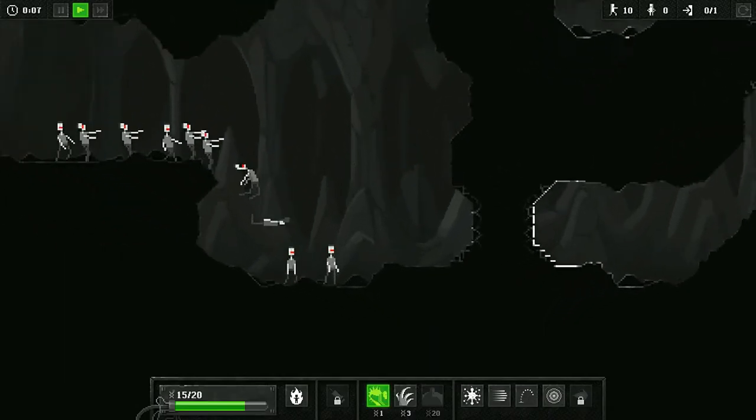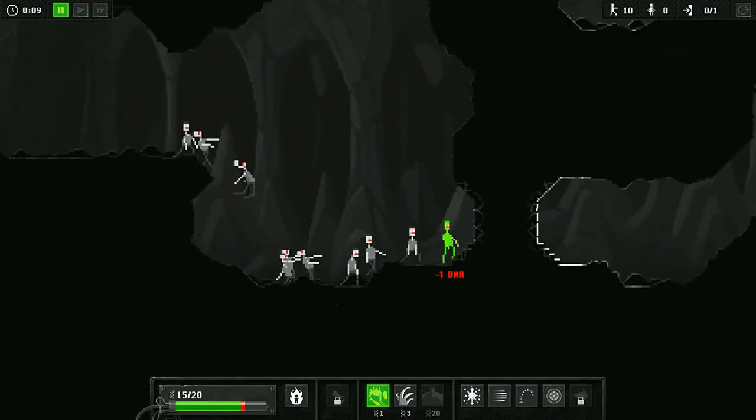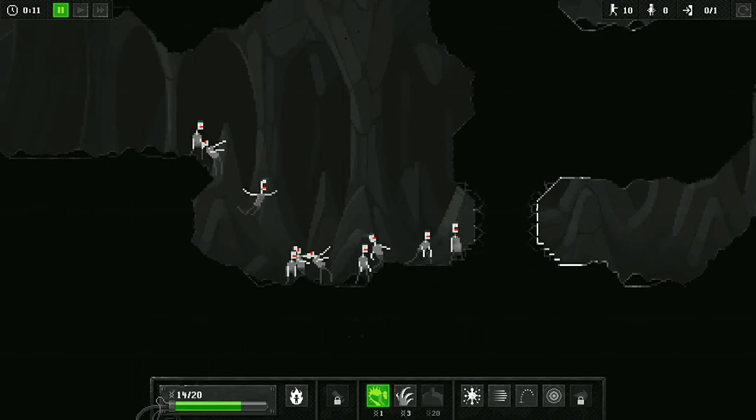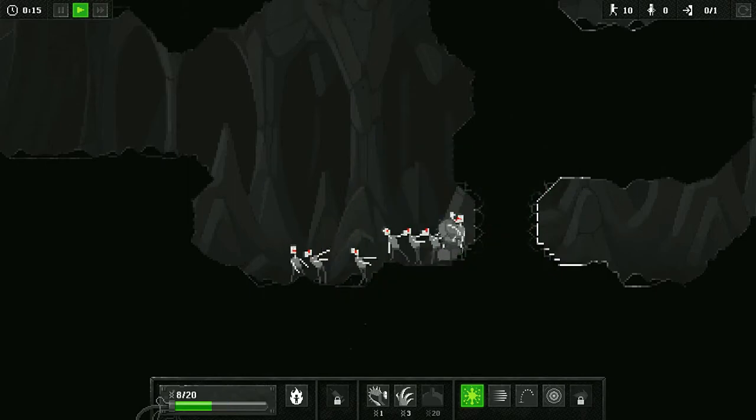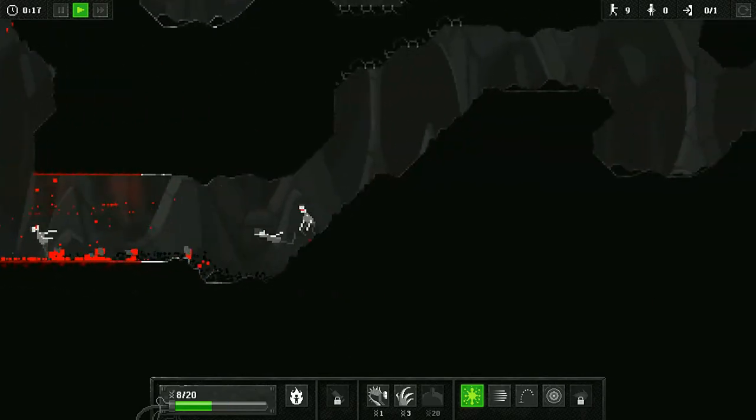First off, you need to blow up this wall, so make yourself a... There we go. Now just detonate that Overlord, and these guys should get through there no problem.